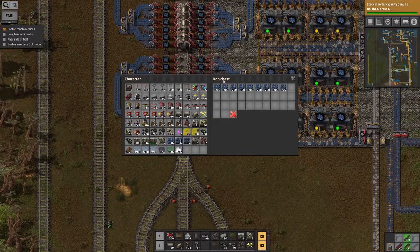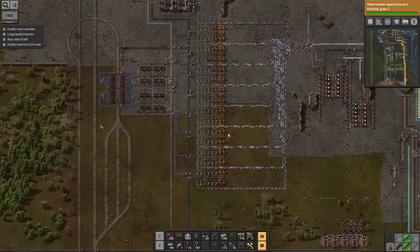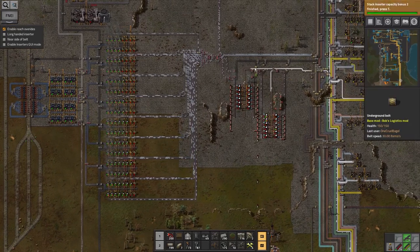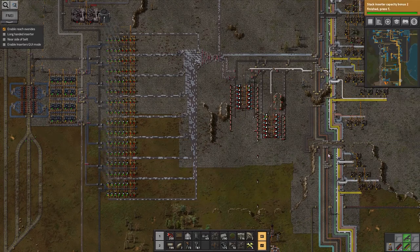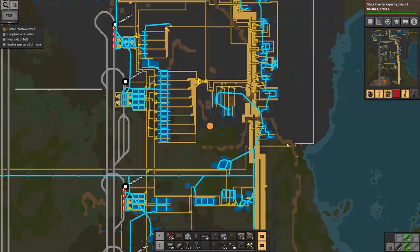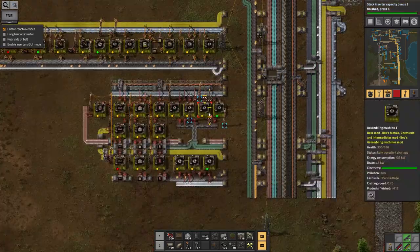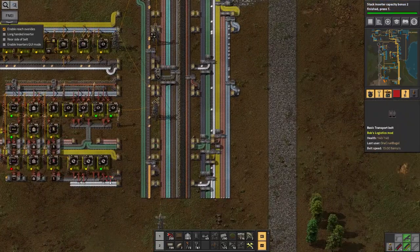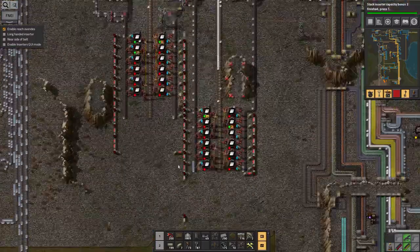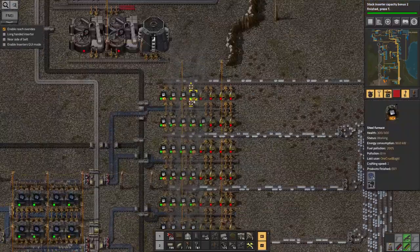So yeah, this train is now getting unloaded twice as quickly as it would have been otherwise, because there are inserters on both sides pulling all of the ore out. It slows down how quickly it pours out of these chests as well, so the chests get a bit more of a chance to fill up, giving me a bit more buffer. When the train clears off it'll take a little bit longer before I run out of supplies. And it's still not quite enough iron to keep the supply going. I do notice with some satisfaction though that one of the sides of the belt is now more or less backed up all the way — so it is definitely being produced faster than it's getting used.